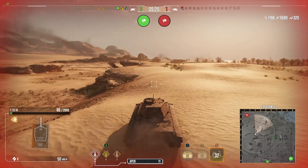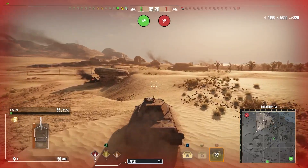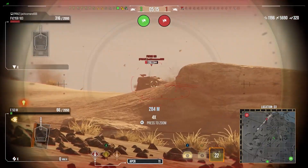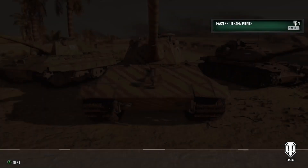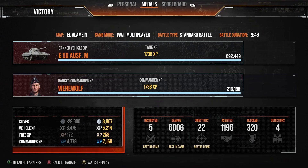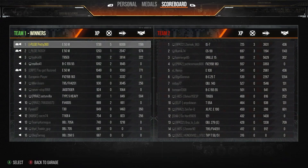We're at 5.7k damage and 1100 assistance. We know the last TD — a Death Star — is around A5, and we try to spot him before he spots us. We actually spot each other at the same time, but fortunately the gun is just super sexy so we don't really have to aim, and the shot goes straight in to shut that guy down. We finish with a victory — five kills, 6006 damage, nearly 1200 assistance, Ace Tanker, Sparks Medal, High Caliber, 1738 base XP.